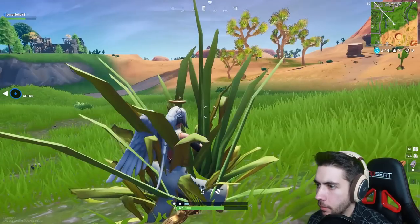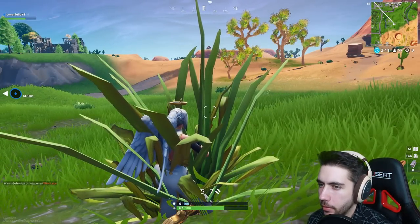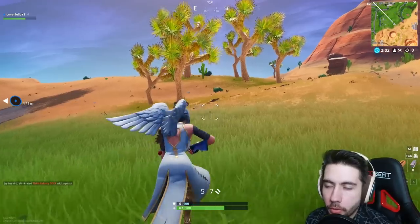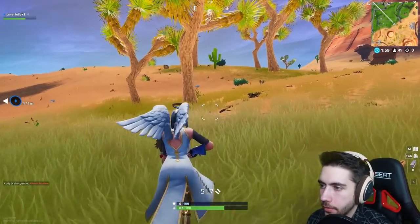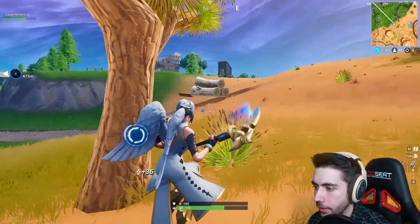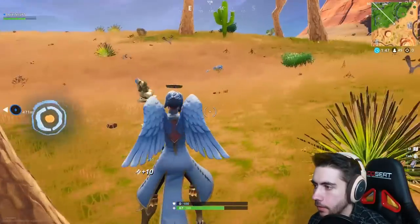We're gonna crouch here in this grass for a couple seconds — this helps you absorb the umbrella in your body. And then, if you're in the right world, no one should have broken these trees. If no one's broken them at this point, that means you're in the right umbrella world — this is kind of the modded lobby.